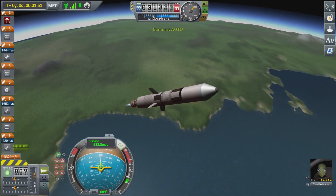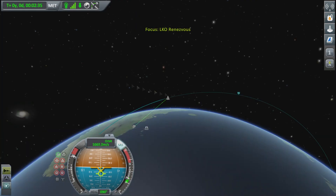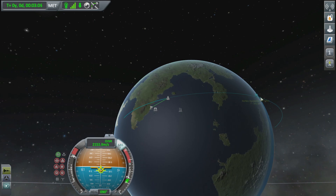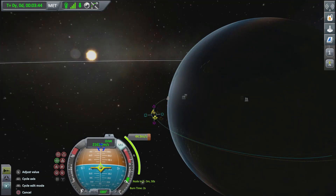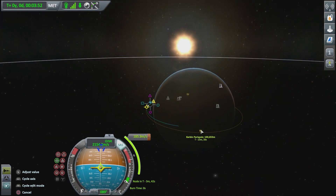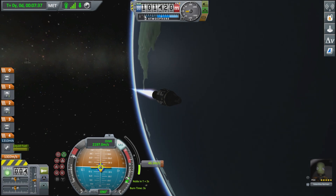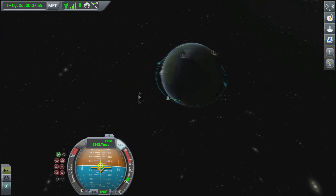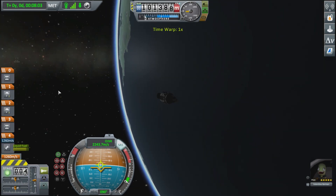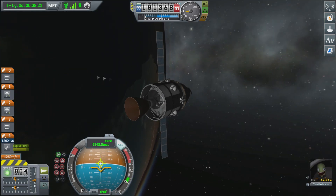Going up, put our apoapsis at about 100,000, and then stabilize our orbit. There goes the fairing. Use the maneuver node to circularize — 100, 101, doesn't have to be exact. Just doing our circularization burn. Put the solar panels up so Valentina's electric charge doesn't run out and she doesn't freeze to death.